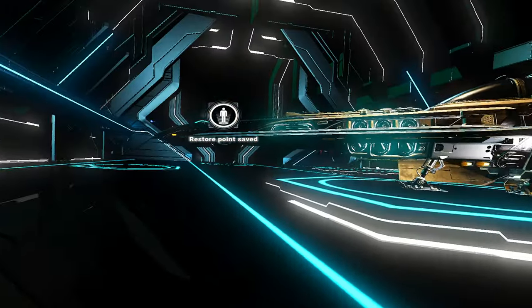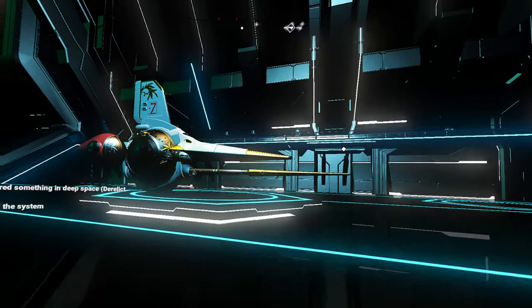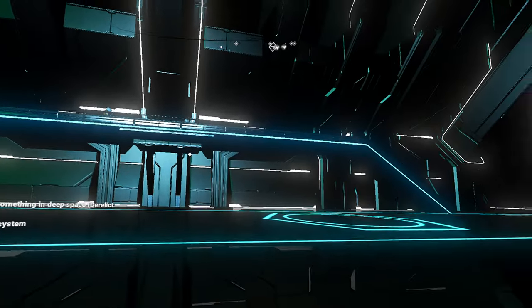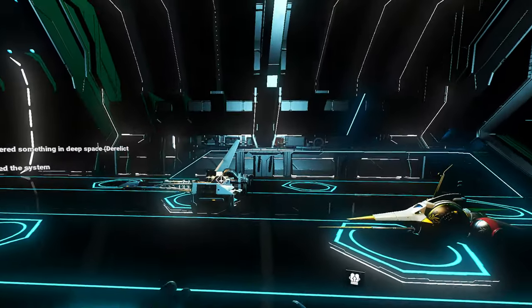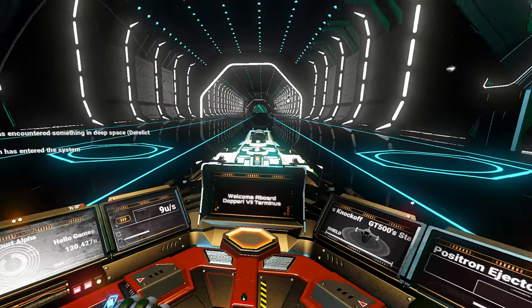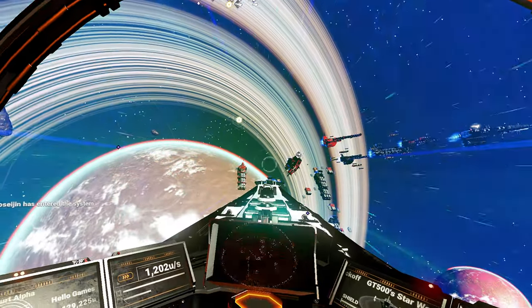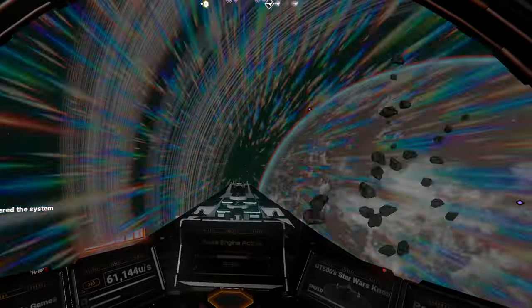That is an S-class ship — is that a player's ship? I don't see an NPC here so this must be a player's ship. Wait a minute, I shouldn't be here — I need to be on the anomaly. That is where we buy our main hyperdrive upgrades. Yes, you can get some sometimes from stations, but the main ones, the good ones — those you get from the anomaly.